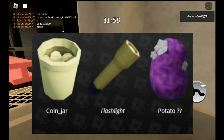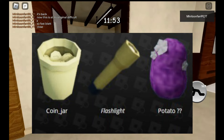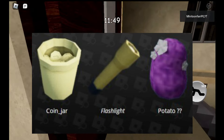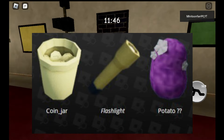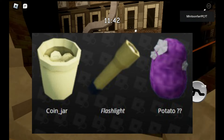On the left we have a coin jar, which seems to be part of a new currency, which makes sense considering it is a new game. In the middle, we have a flashlight similar to the one from the Piggy.exe map. Finally on the far right, we have my main focus, which is a purple potato with flowers all over it.